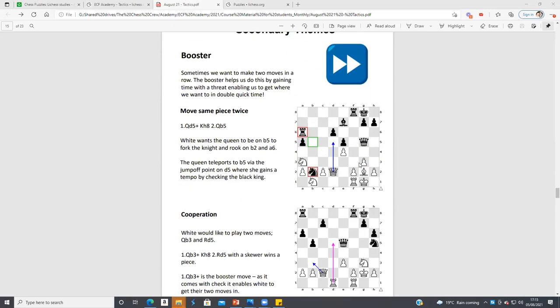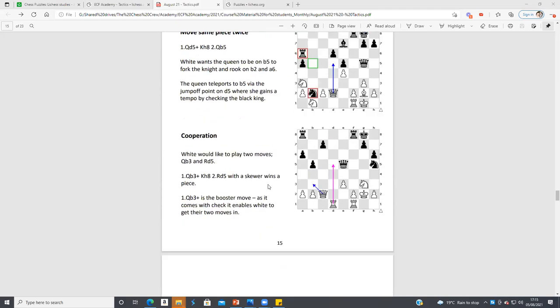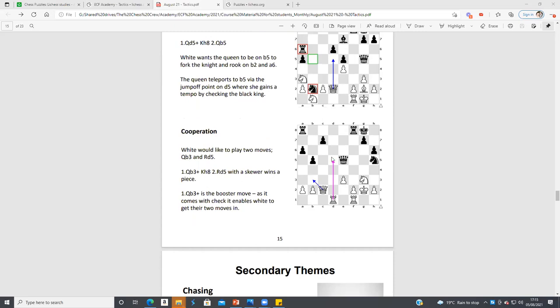And this is the new one — the booster. You move the same piece twice to gain some time. Here we move the Queen to d5, and when the King moves to h8 we go Queen b5 — because at the moment we can't get the Queen to b5 directly. We use an extra forcing move where Black has to move the King, and then Queen b5 wins either the rook or the knight. Cooperation: I'd love to play Rook d5 and skewer the knight, but it's not defended, so I move the Queen to b3 first, then play Rook d5.